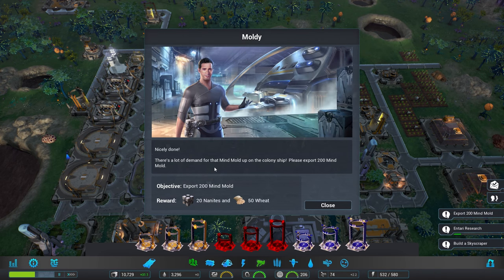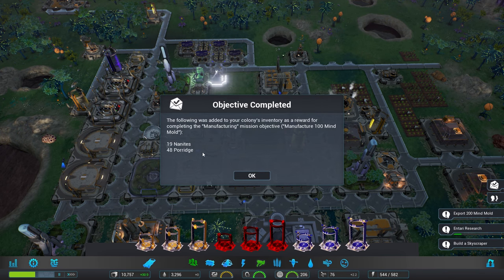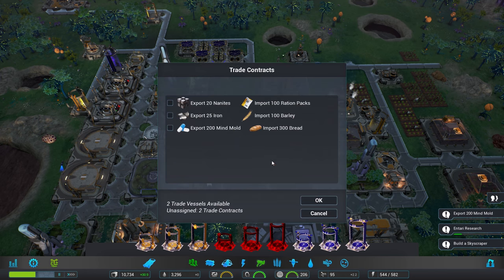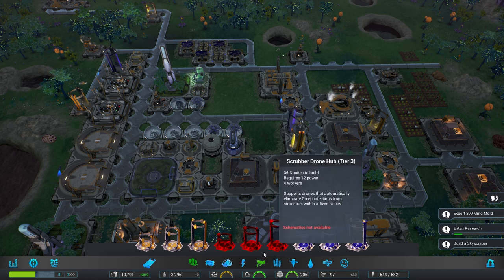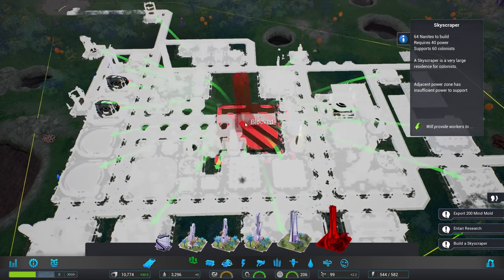What new mission have we got? There's a lot of demand for that Mind Mold up on the colony ships — please export 200 Mind Mold. Very well. We've got manufacturing going — 48 porridge, fantastic. Let's get some Mind Mold going up to the transport ships. And now, at long last, we should be able to build our first skyscraper.